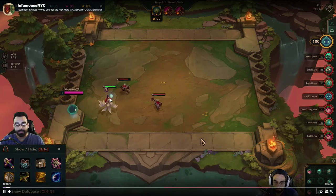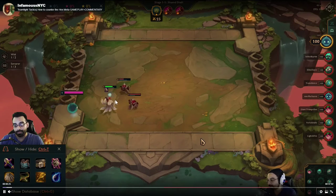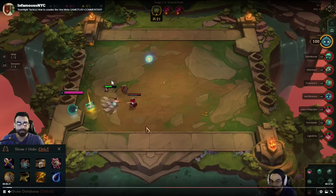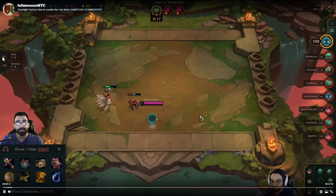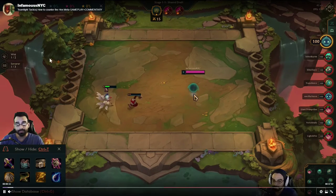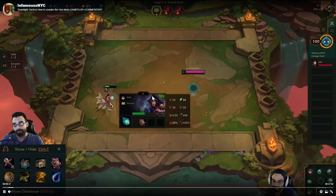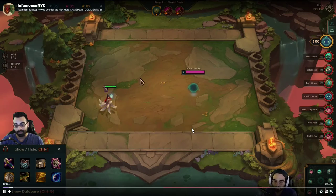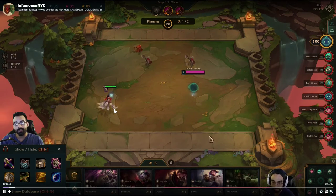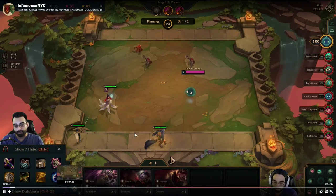For my damage carry, I typically like to go with a Wild comp — at least two Wild for the attack speed buff. Especially on this patch, it got buffed from 10 to 12, so each time they perform a regular attack they gain an additional 12 to their overall attack speed.